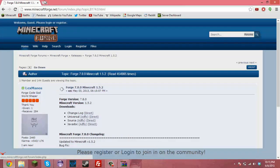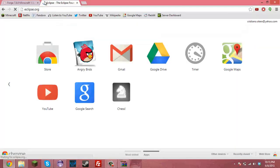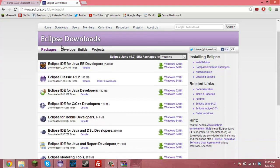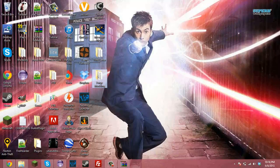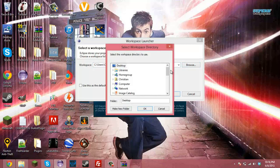Download Eclipse — I just opened it. Get Eclipse IDE for Java EE Developers, or you can get the classic version, it doesn't really matter. Once you download it, it'll be on your desktop — it's right there. Then once you do that you would open it up.